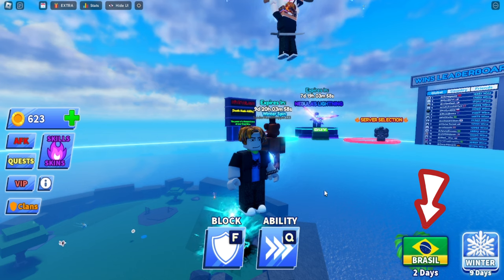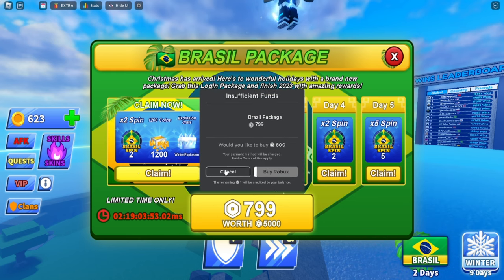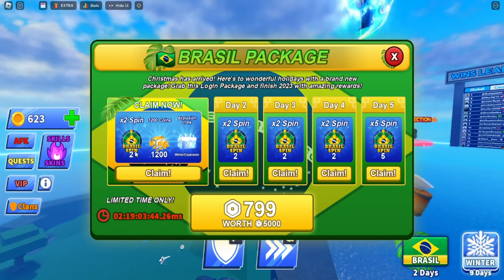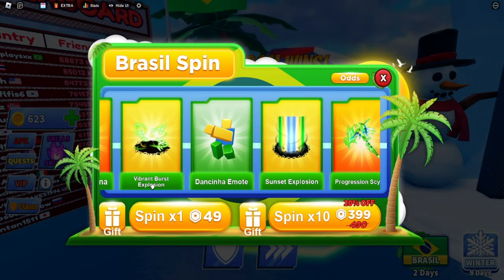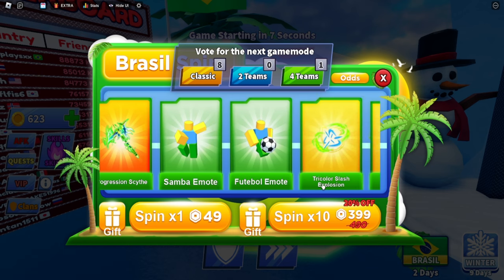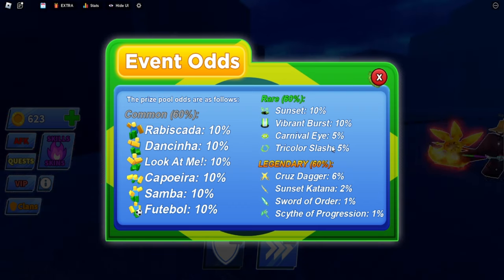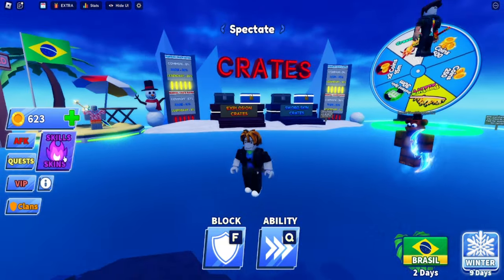We are on my alt account in a Brazil server — you can see that Brazil icon right there. You get two tons of Brazil spins in the package: five spins worth 800 Robux and 5,000 total. In this package you can get Winter Explosion, Brazil Spins, Sunset Katana, Vibrant Burst Explosion, Samba emote, Football emote, High Color Slash Explosion, and more. The legendary odds are around 6% to 2% to 1% — here's everything you can get. It ends in two days.